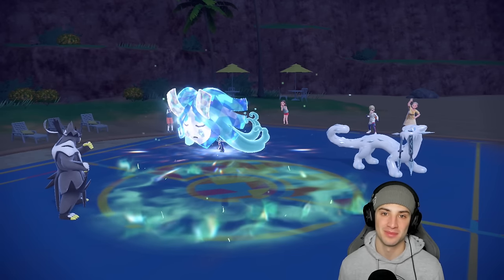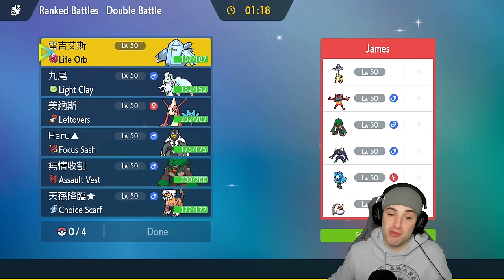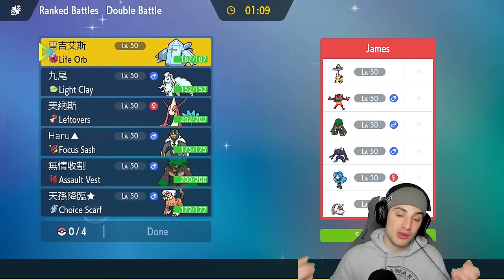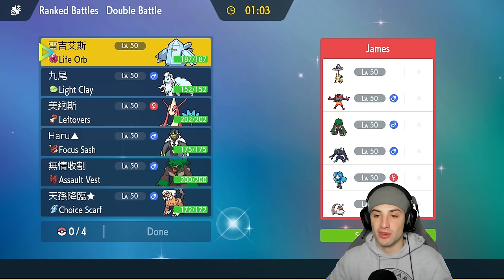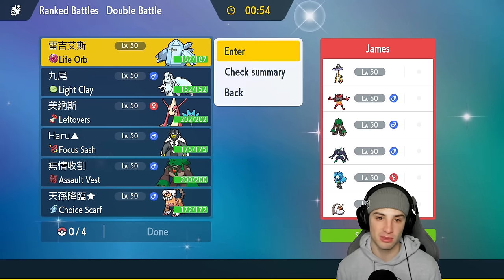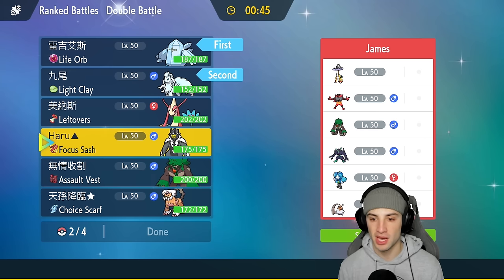That last battle stung — if I didn't Thrash Slice Rillaboom we probably would've won, soaking the Ivy Cudgel and Wood Hammering Ogerpon in Grassy Terrain, then turning it into a 2v1. But it's all good — we're sitting 1 and 1. For match three they have no weather control, which screams Aurora Veil and Reggie Ice. I'll bring Urshifu since we have Aurora Veil and Wicked Blow crits through screens every time.